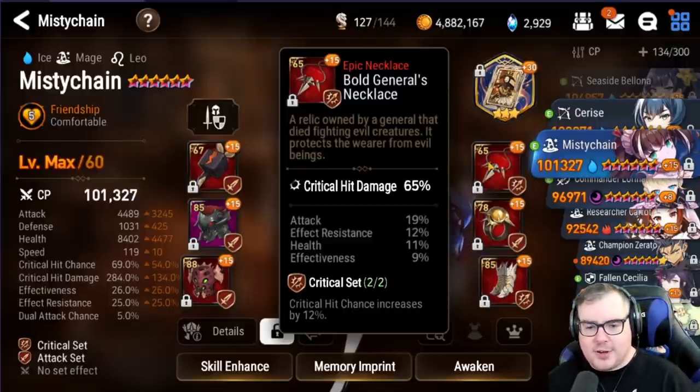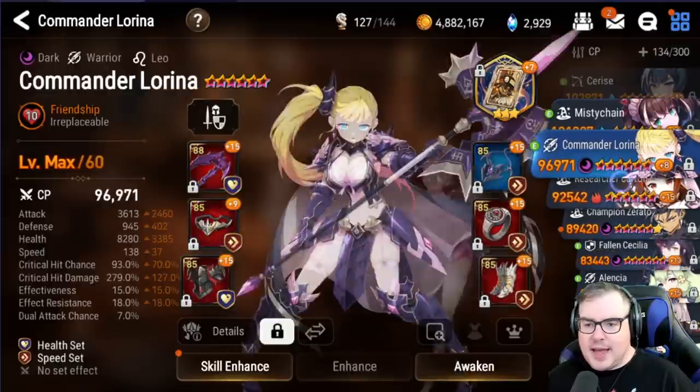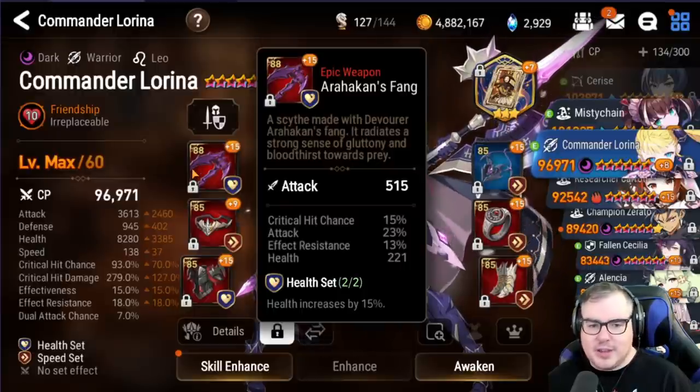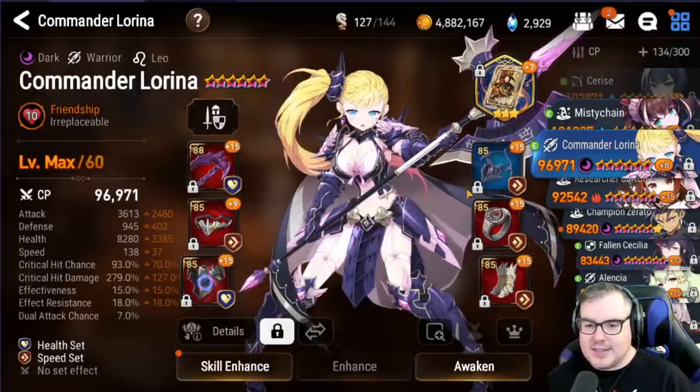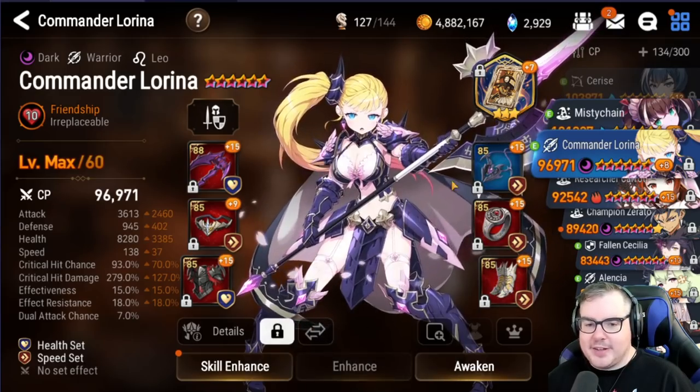We then have Commander Lorena — just filler gear on her. She's going to be there for the raids, and that's it. I might actually take her out of my raid team and switch somebody else in.